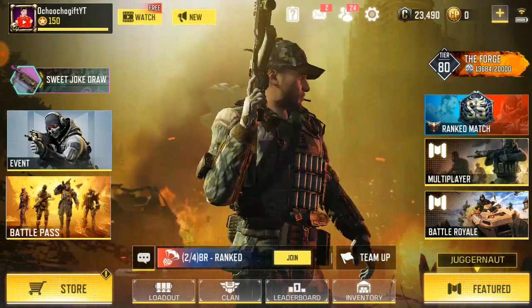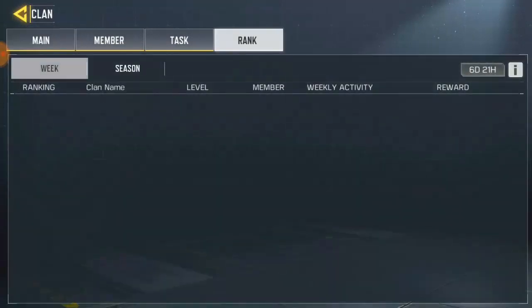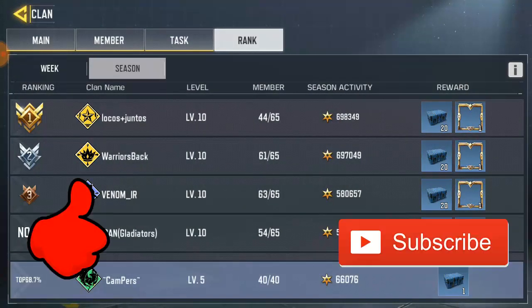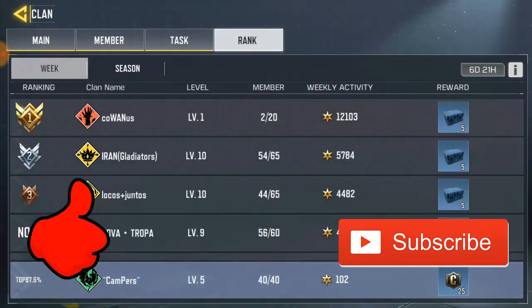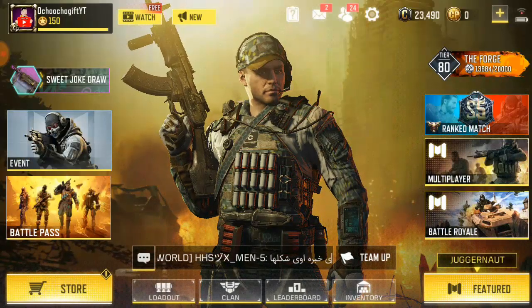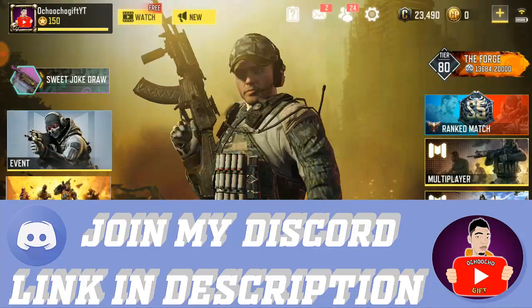Right now my clan is about to hit level 6. I actually wish we can make it to top 10, not top 200. This is a reward - we're gonna be able to get 20 gems if you can make it to 200, and get five fruits every week, which is awesome. We are trying our best and we're still good.